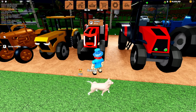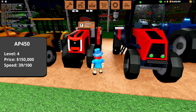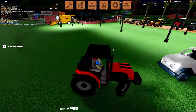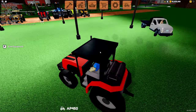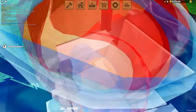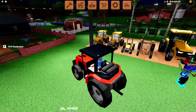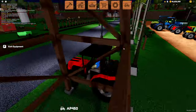A slight upgrade is the AP450 — this is 150,000 coins but it is a lot faster, with a nice pickup and speed. It looks cool too — it comes in this default red color which I really like. It has a slightly more built-out interior and does not have a steering wheel, but it does have a seat. The outside of the tractor looks really cool as well, with a nicer design compared to some of the lower level tractors.